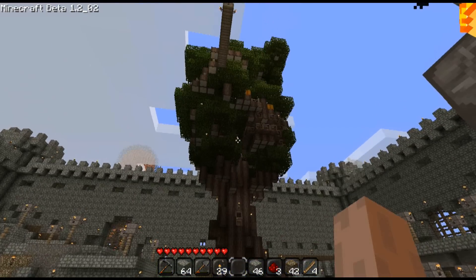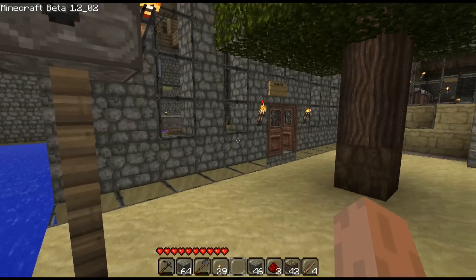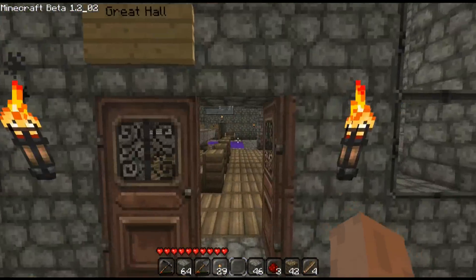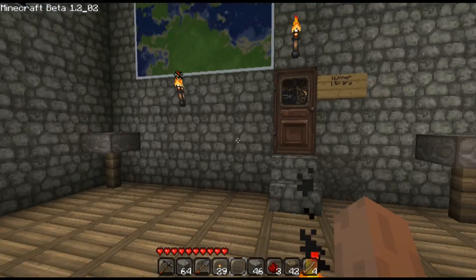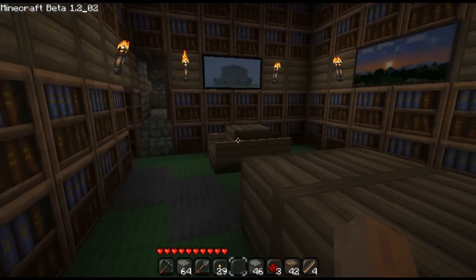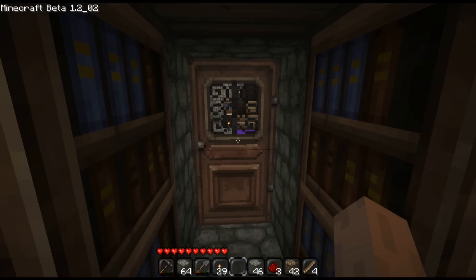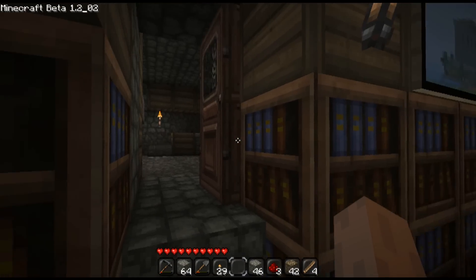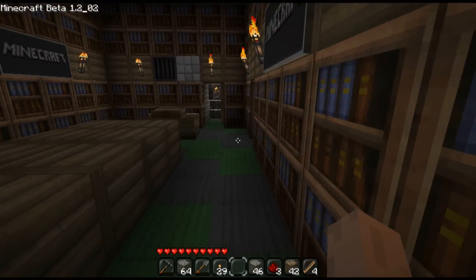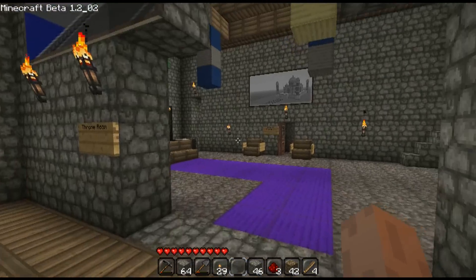This is a tree that I built — the first big project that I did on this server, nothing too fancy. The main part of the castle has our great hall here for dining, and then the library. The library also connects to the throne room and to the kitchen.